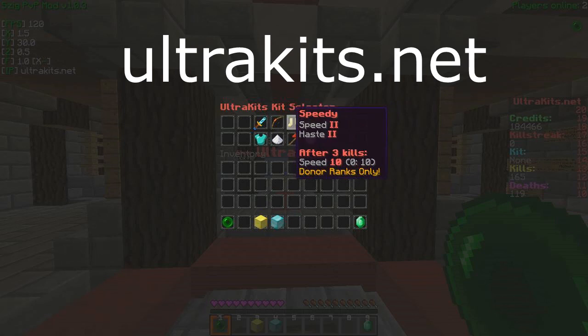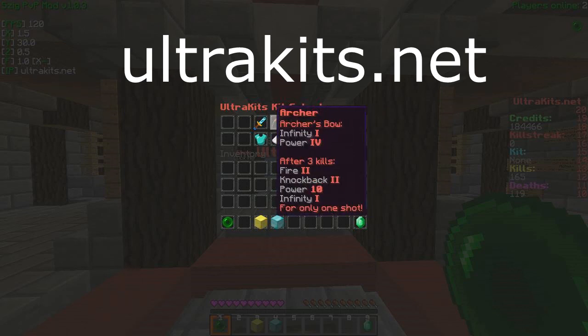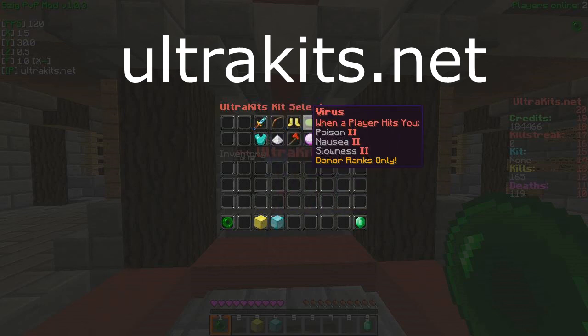The Speedy kit is very cool — you get Speed 2 and Haste 2, and after every three kills you'll get Speed 10, but that's for donor ranks only. These two are free. The Virus kit: when a player hits you, you get Poison, and when you hit a player you'll give them Poison 2, Nausea 2, and Slowness 2. Also every five kills, Splatter Poison Potions will come out of you.